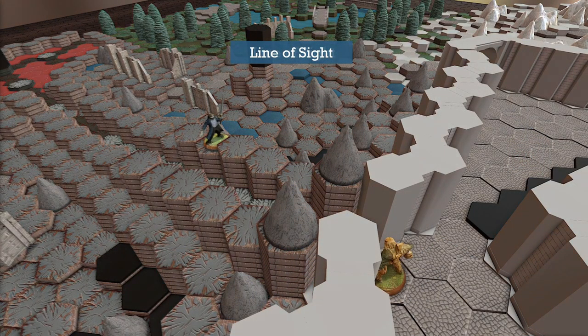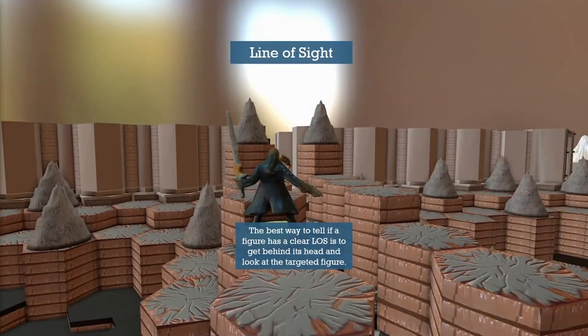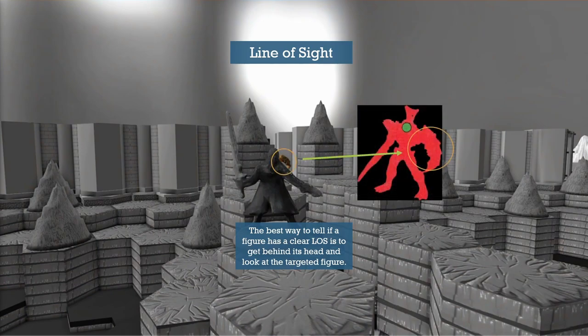Here we have a complicated map with Agent Carr and Nagoksa on the board. Can Agent Carr establish line of sight? The best way to tell is to get behind the head — literally physically move your face behind the figure so you can look through their eyes at the targeted figure. In this case, we can see Nagoksa's arm, and we verify the card to make sure that's a red area. For Nagoksa, this is very much targetable and Agent Carr has line of sight here.